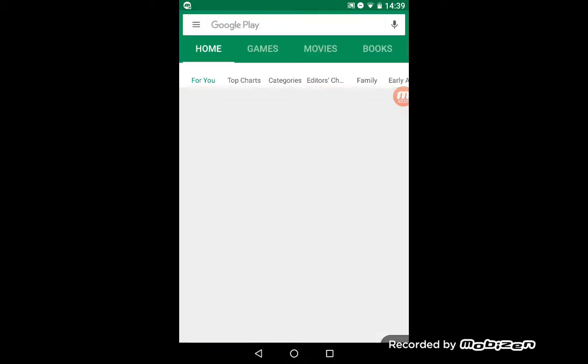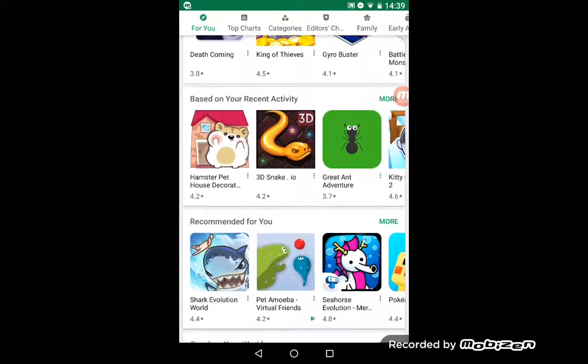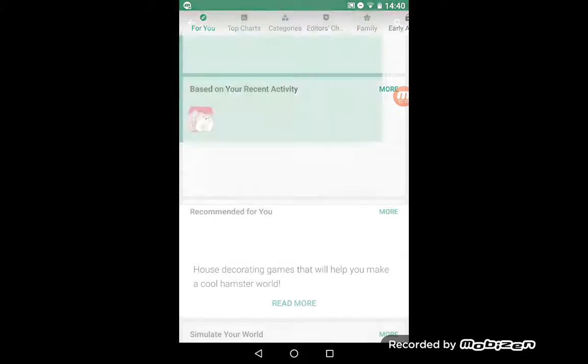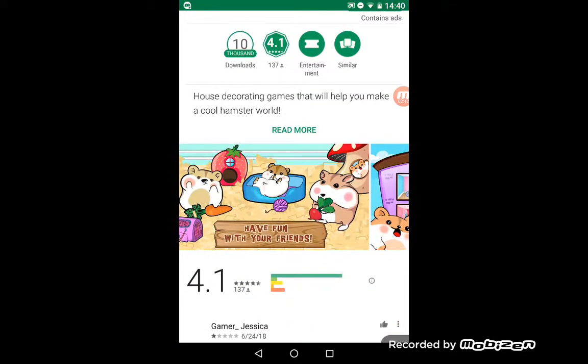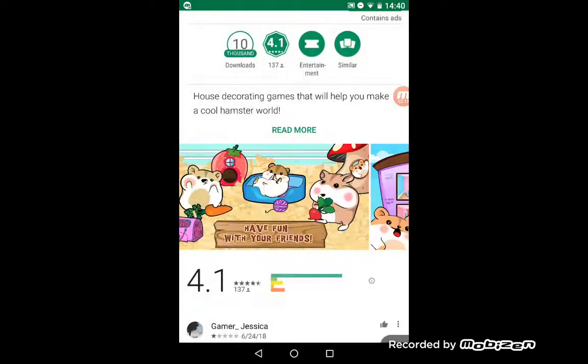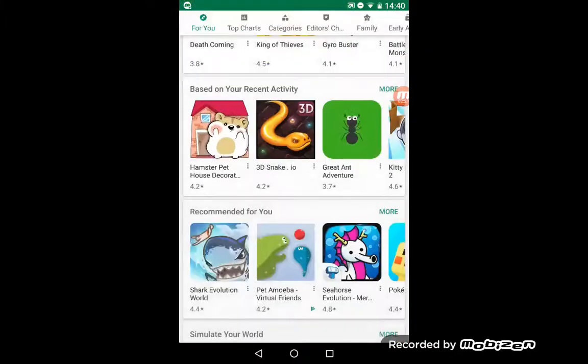Oops, I actually pressed the wrong thing. Where is it now? I won't take this one. I want to see what other game I can download.